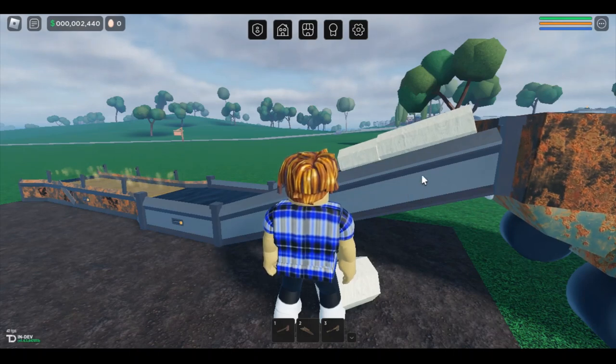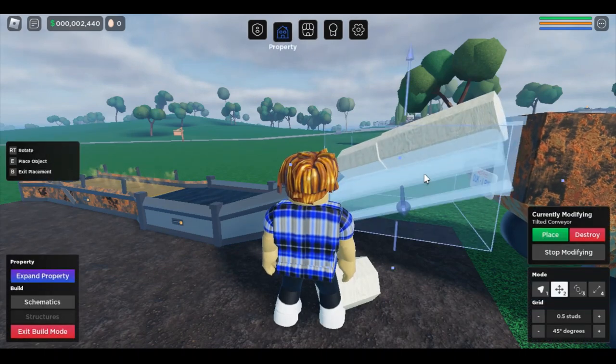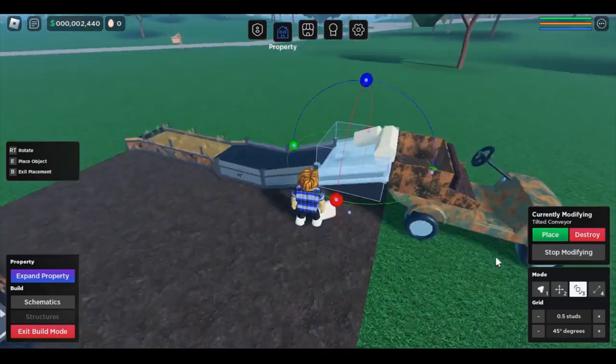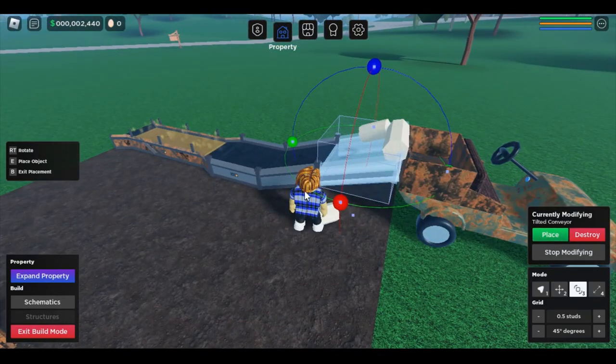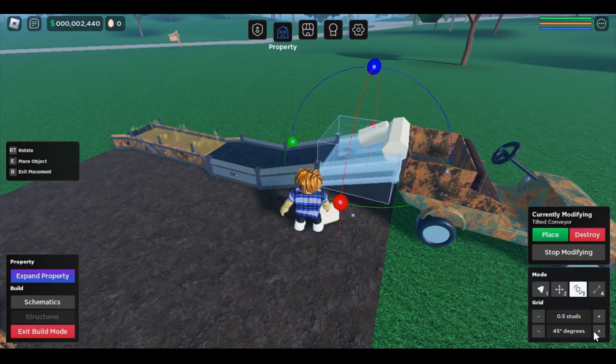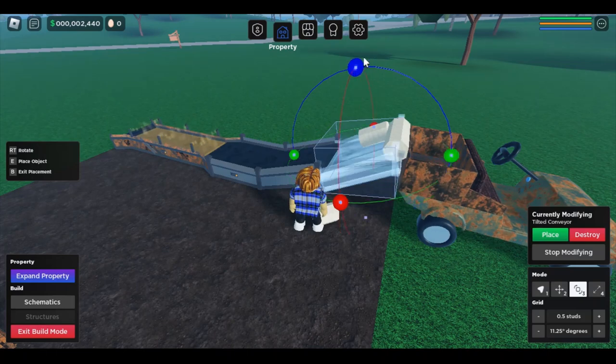So one thing you might be able to do: click your property, hit F for selecting it, and over here is number three you can click. Or you can hit your number three key. I'm going to see if this will actually tilt. The blue is tilting it up — that's a little too much. Come down here in the degrees and you can lower your studs. Everything is measured in studs. Right now we're at a half a stud. The highest you can go is one, the lowest is 0.25. So we're going to lower our degrees to 11 degrees. That might work — E will place it.